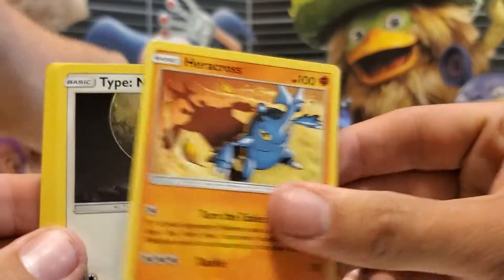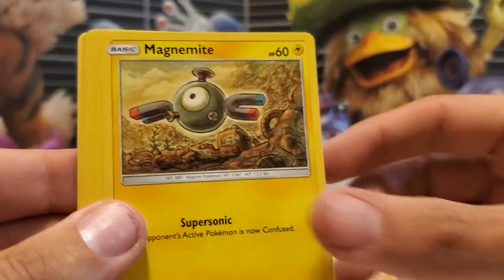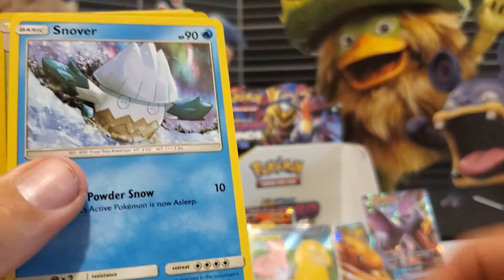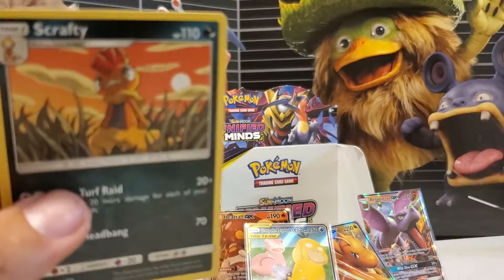Fairy, Heracross, Type Knoll, Steenie, Magnemite, Fletchender, Fletching, Onyx, Fletchender, Snover, Blizzard Town, Reverse Holo, and a Non-Holo Scrap.